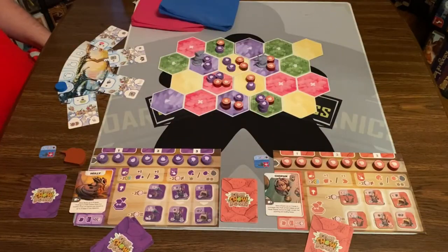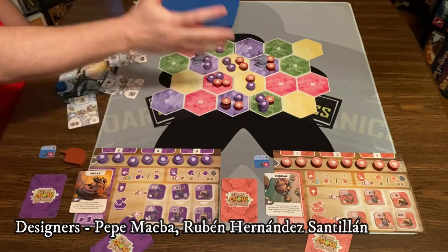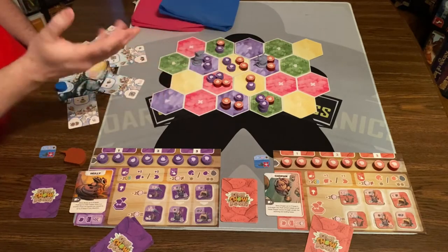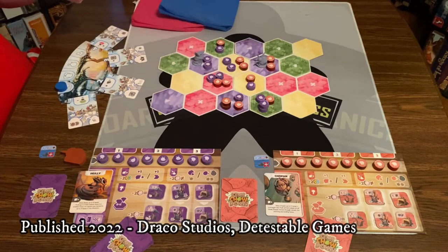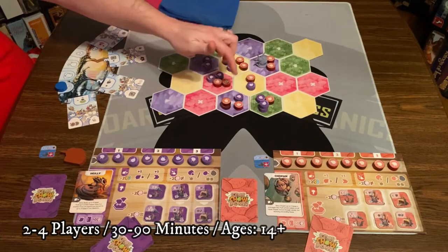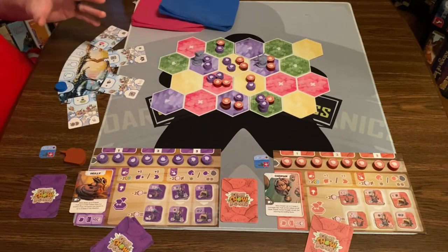Here's a game of Kiwi Chowdown all set up for 2 players. To set up, you're going to lay out the board in the configuration in the rulebook for 2, 3, or 4 players. Then you're going to pick 8 tiles and put out your kiwis — 12 of them out across those 8 tiles.